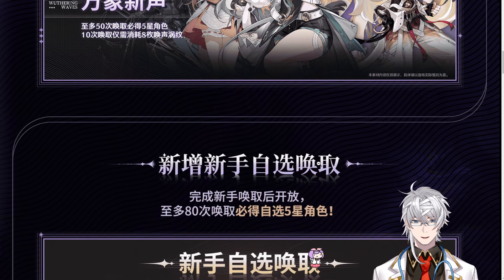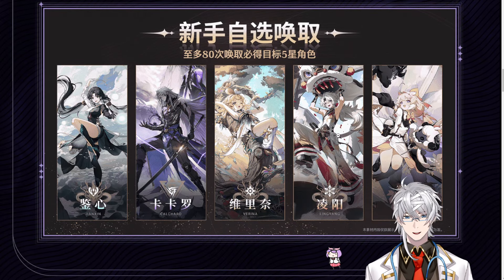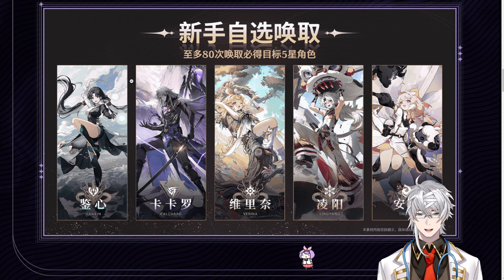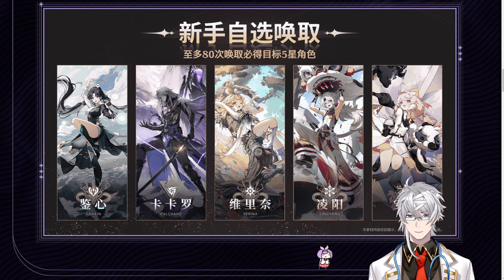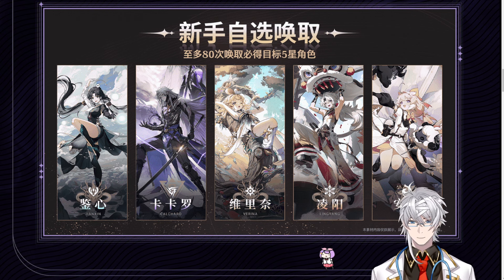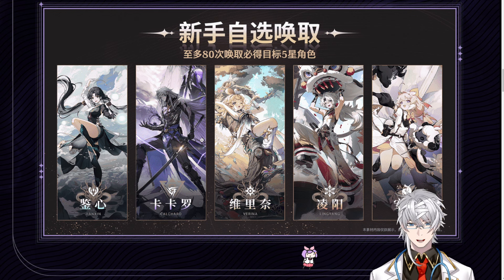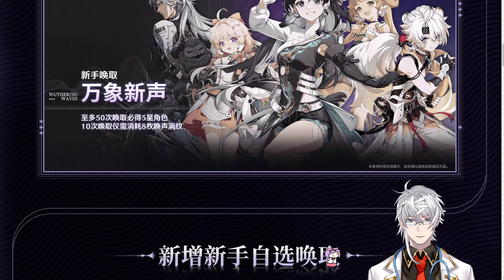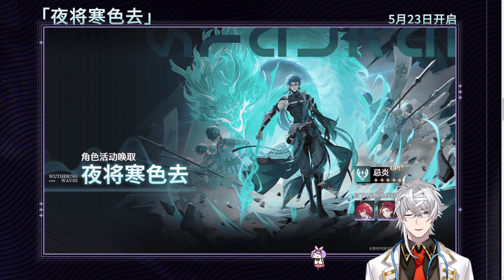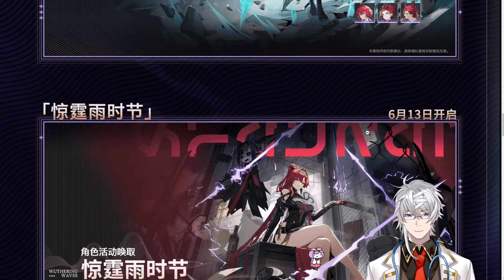After the beginner's banner with the 20% off, you unlock the beginner's selection banner where you choose one of the five and pull on that. It's guaranteed — if you get an SSR from that selection banner you will 100% get that five-star. Personally I pulled Jianxin and loved her because for players with slow hands and no combos she basically tanks everything, though she runs into some DPS issues.